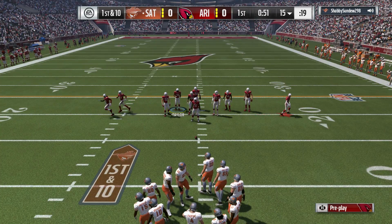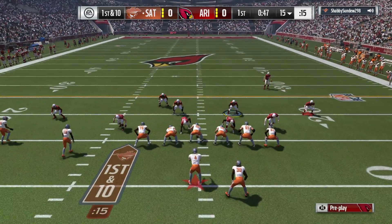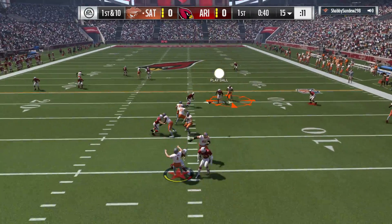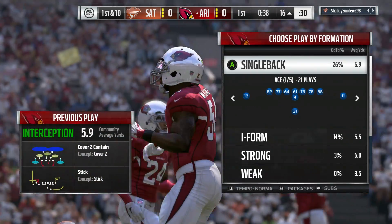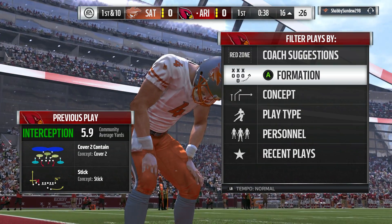Not too many more ideal situations than second and two to pick up a first down — they ran it and picked it up. They look to throw on first down — into a double team and it's intercepted. A great read and it's picked off. They take over not only in enemy territory, but in the red zone at the 16-yard line.